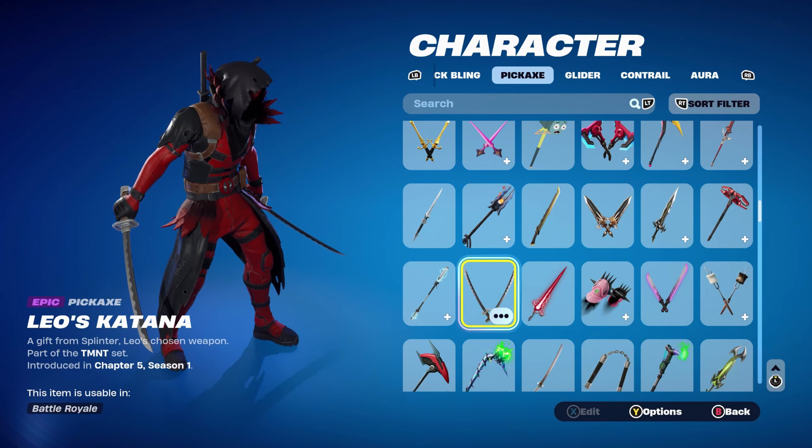The pickaxe is the Scratch Mark Shredder, part of the Storm Scavenger Lynx set introduced in Fortnite OG Season 4's Battle Pass. The style I'm using is just the standard — mainly for the red and a little bit of black. This is Renegade Lynx's pickaxe from the Fortnite OG Battle Pass. The weapon wrap for this combo is Menacing Presence, a Star Wars series wrap, part of the Prequel Trilogy set introduced in Chapter 4 Season 2 — this is Darth Maul's weapon wrap, using it for the red and black theme.